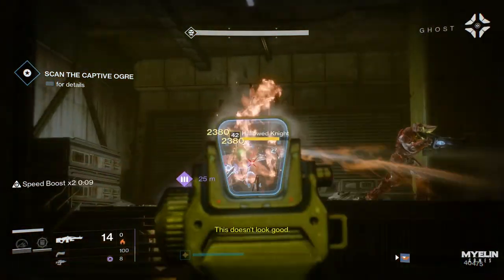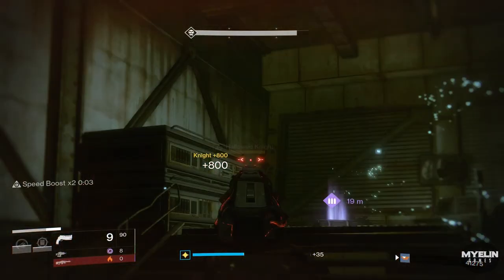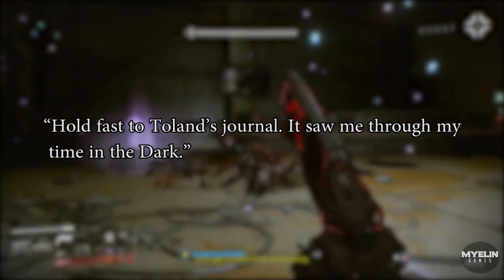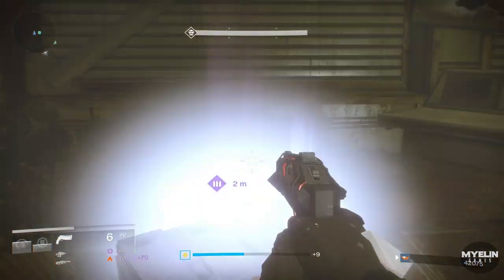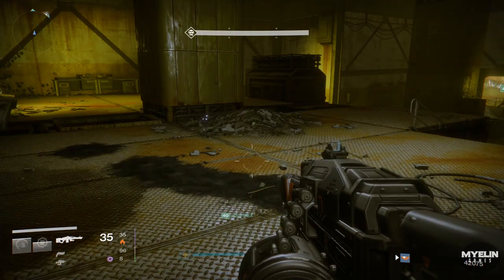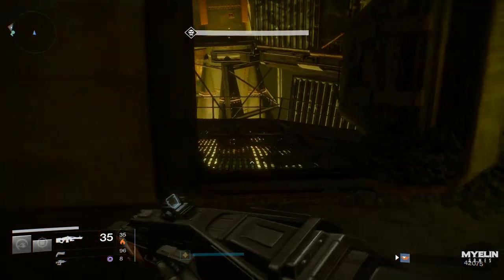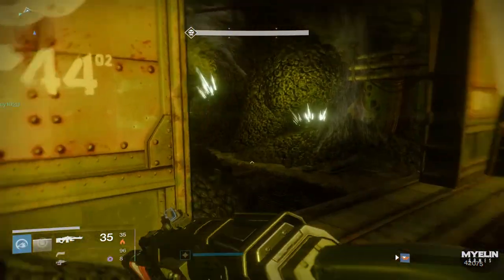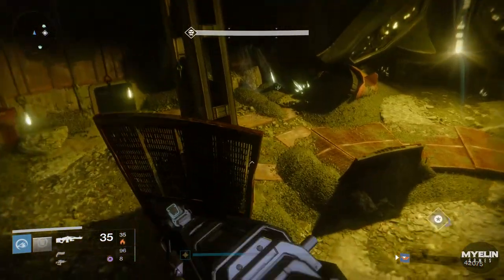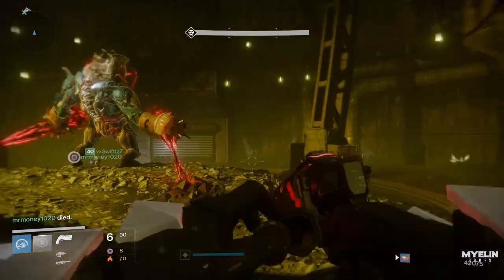How did Eris Morn learn about this technique? Well, like everything else, she likely learned it from Toland's journal. In the Lost to Light mission, Eris says: "Hold fast to Toland's journal — it saw me through my time in the dark." It implies that Eris only survived her time trapped in the Hellmouth due to the knowledge she gained from Toland's journal. Eris possesses strange and different powers not seen in any other character — for example, the teleportation in the Last Rites mission. So is the rock that Eris carries around a creation from Toland's journal? Did Toland provide the instructions for this?